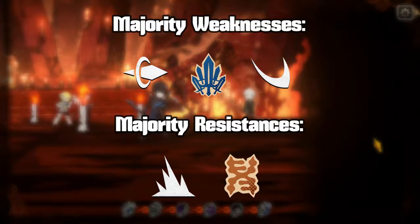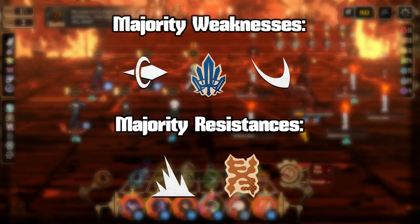In terms of what not to bring, there's only one noteworthy enemy in the railway that's weak to blunt damage, and not a single enemy is weak to lust this time around.